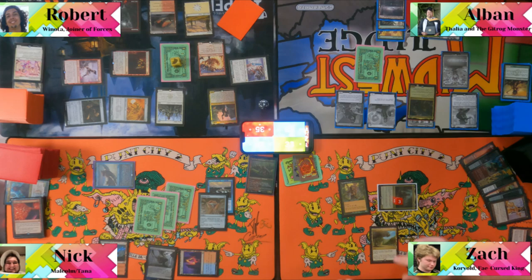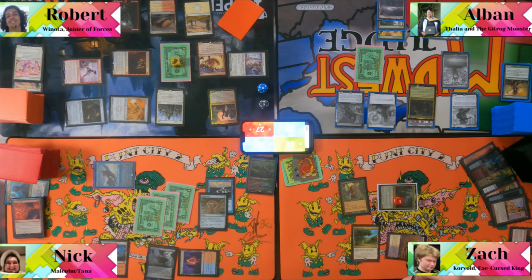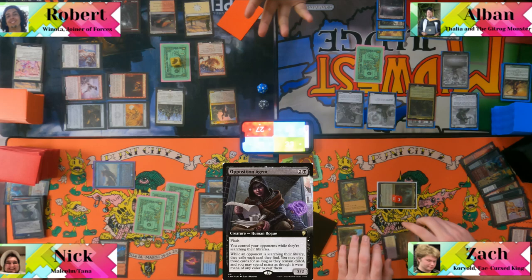Second main phase — Albin plays Marsh Flats, which comes in tapped. He's annoyed. He passes the turn, end step. Zack cracks the fetch. Albin reveals he has Opposition Agent — "He has oppo agent!" Zack gets got fetching, and also takes damage from Flames of the Scroll.